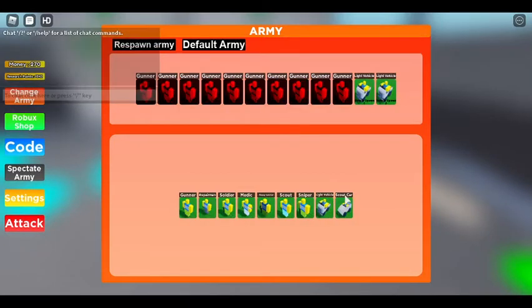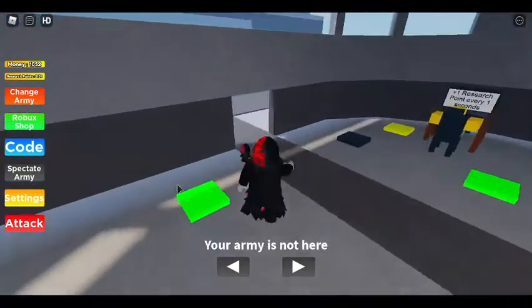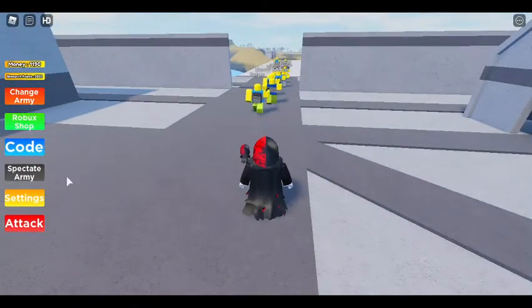Let's change the army. We've got scout car, sniper half, and the pair man. We'll have two medics and one scout, and replace that medic with a heavy. Respawn army — they've all just gone. Now let's see how they do.